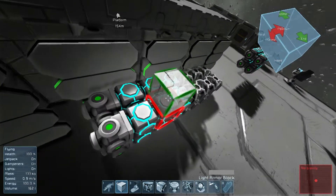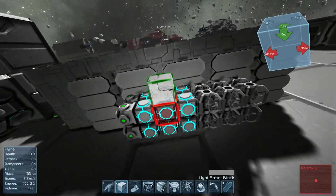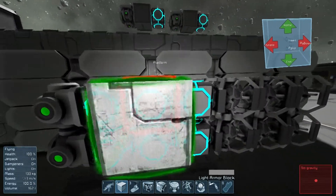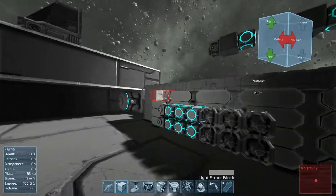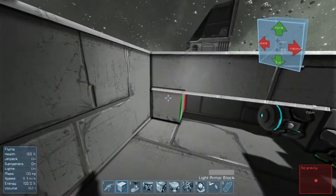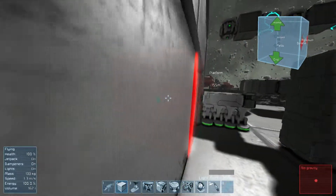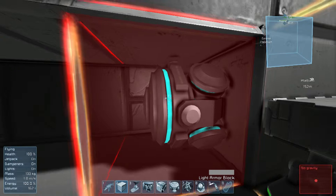This uses the new artificial mass blocks that are right in front of me. Aren't they so beautiful? I love that blue. So I'm going to break this down for you guys. Here is the barrel and this is the propulsion system — we just use gravity generators.